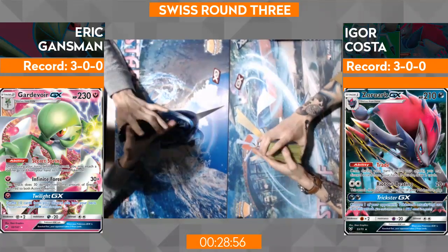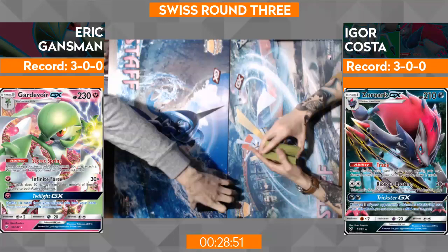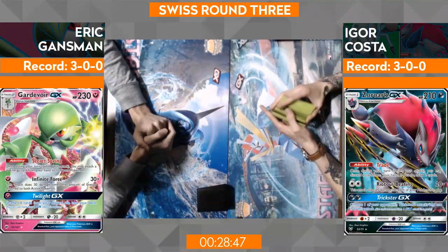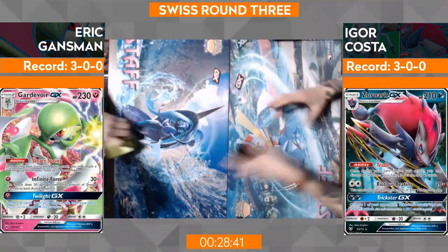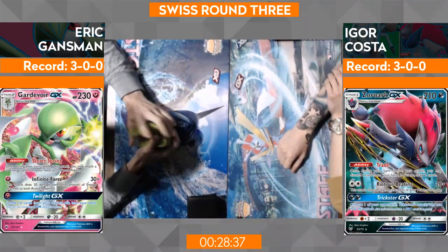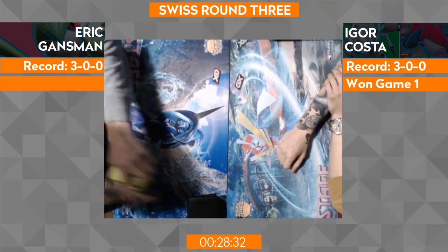He had a stellar start and kind of figured he'd be fine. But he didn't hit all the pieces he needed. If Eric could do what he did last game but just add those Ralts in, it would put him in a solid spot for game two. I think Eric needs to get more than one Ralts down. So they're both just shuffling up. Do you think as Eric, do you want to try and go Gardevoir more or Gallade more? I still like the Gallade route — I think it's super optimal for this matchup.